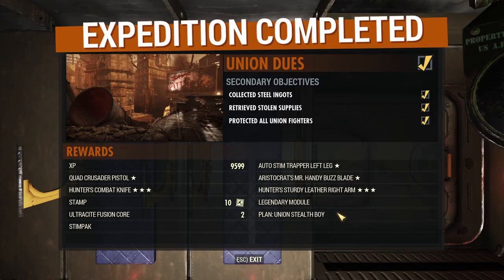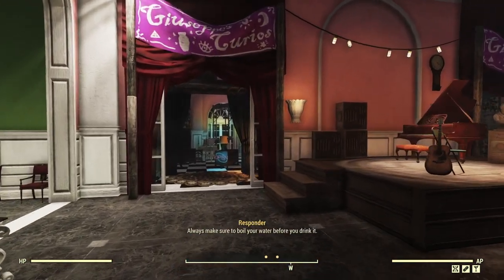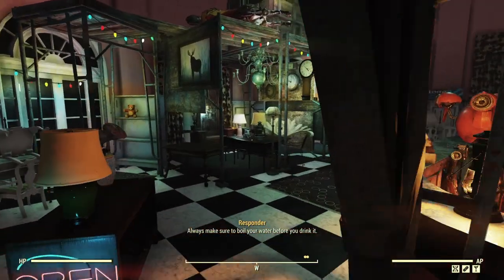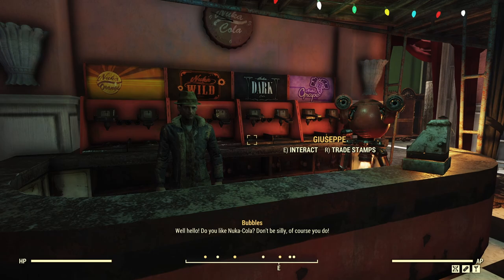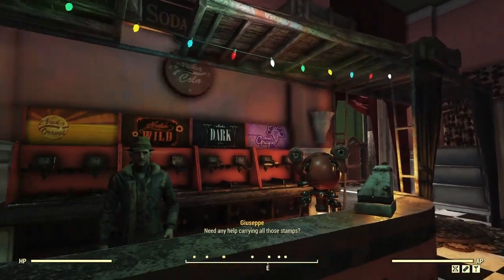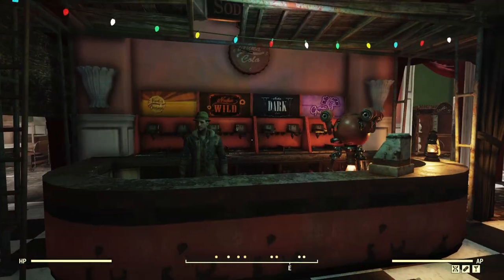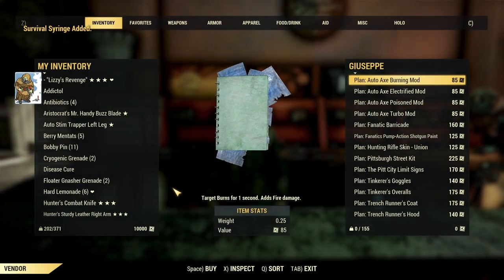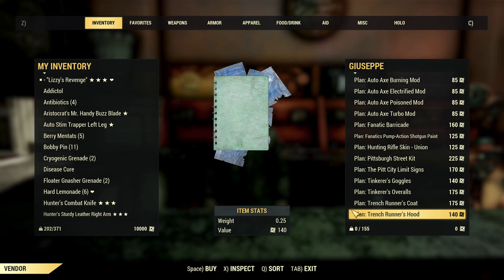We are outside Giuseppe's shop. We're going to take this opportunity, having picked a few stamps up, to go and have a look at what we do with those. Here's Giuseppe, hanging out next to Bubbles. The stamps we get from expeditions we can turn in to Giuseppe in order to get different items. Let's have a quick look at his inventory.